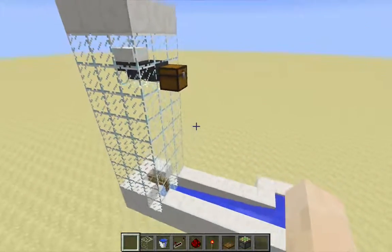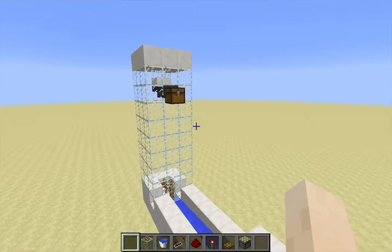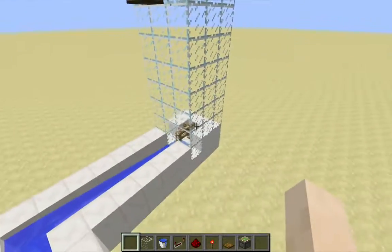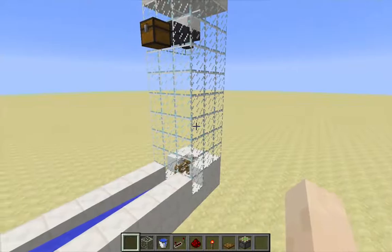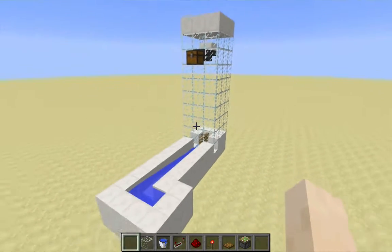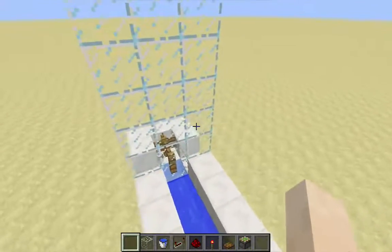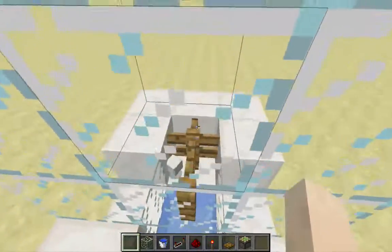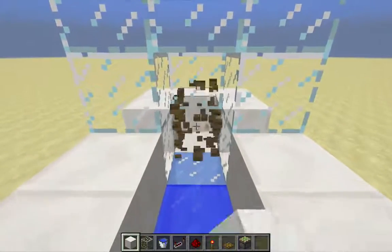No item elevators of any kind really worked unless they were dropper or piston based. The ability for items to go up through solid blocks was re-added in snapshot 15w38b. So this item elevator design can be fixed, but not with fence posts. I have some items here to create a fix. Let me grab my quartz block and get rid of these fence posts.